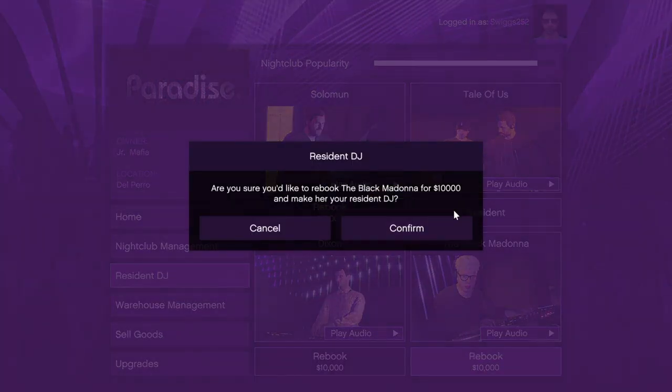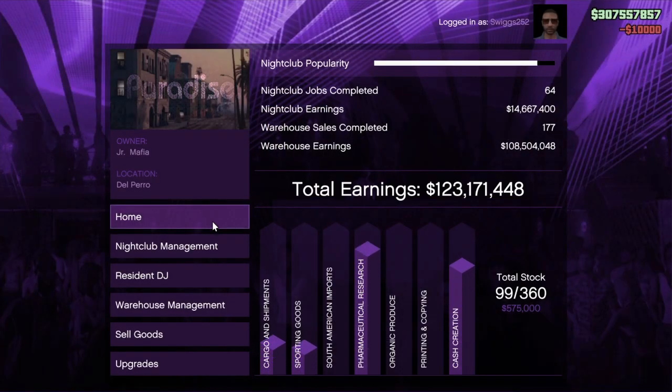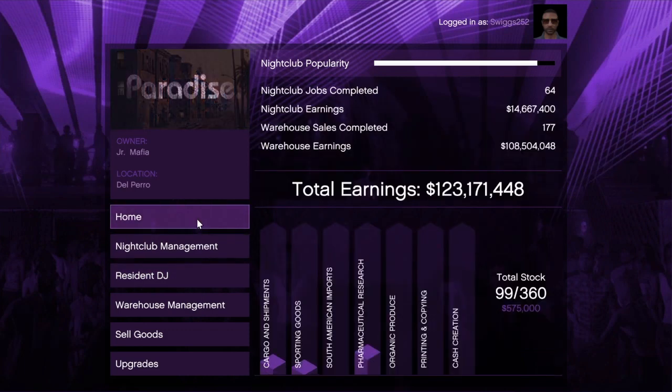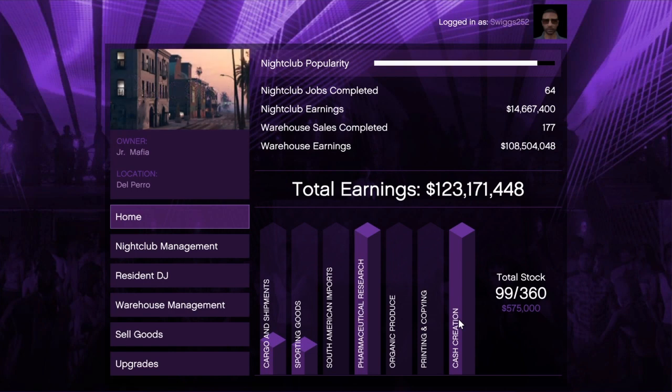Once I've settled my DJs and my nightclub popularity, I like to go down to my warehouse management, where my products are being held ready to be sold. As you can see here, I've got four different lines of bars of products that have been amassed, but I have five different workers.